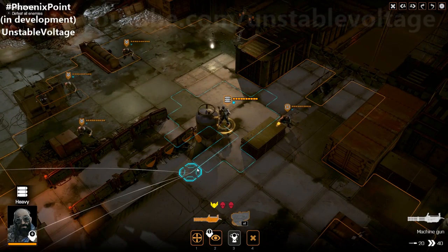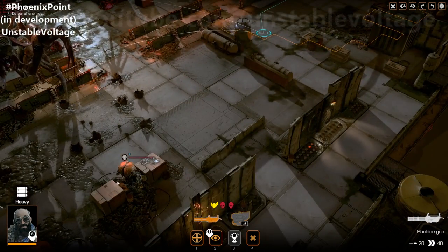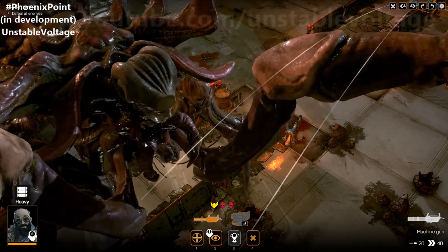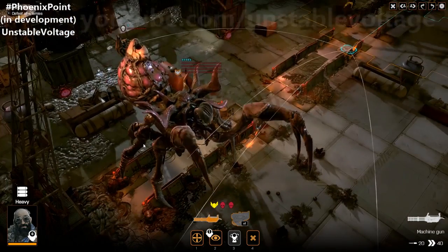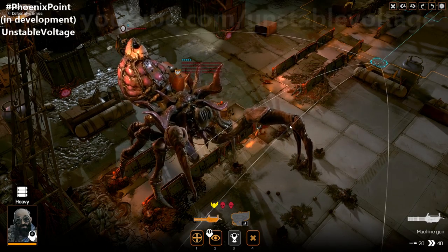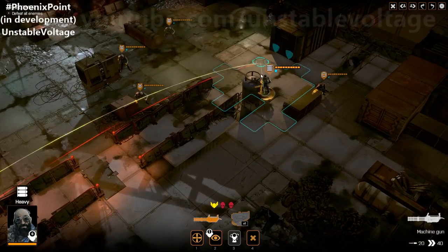The lore of the game has quite a rich Lovecraftian theme. Basically, something called the Pandora virus has found its way to Earth. It starts in the sea and slowly mutates things. These creatures take on the DNA of other creatures, which is why you see aliens that look partly humanoid, part human, part fish, part sea creature. The queen actually has a very humanoid-looking face. The Phoenix Point website has a whole list of short stories by the game's writers where you can really get an idea of the lore.